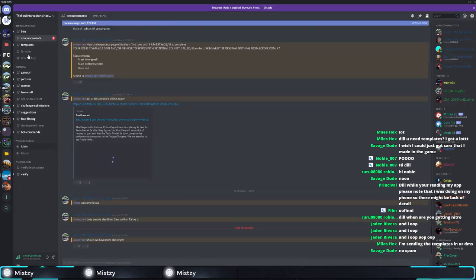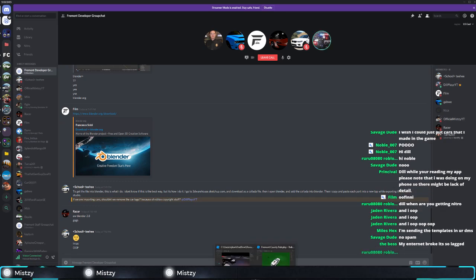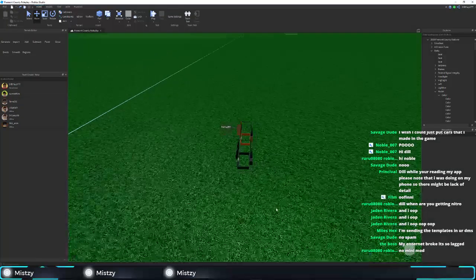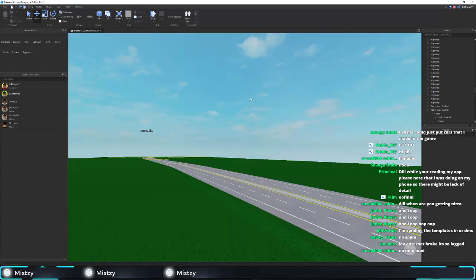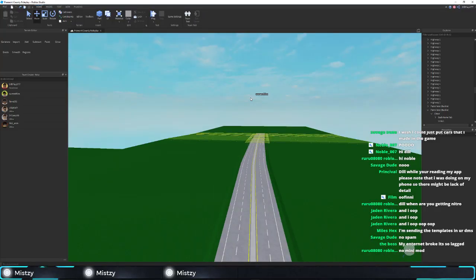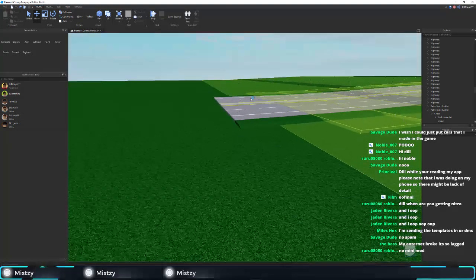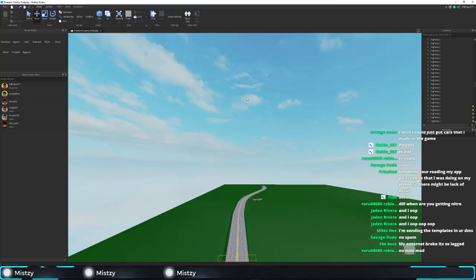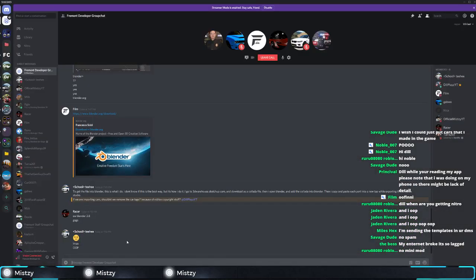I have to open up a suggestion channel, actually — now that I think of it, I think I'll make the server Gucci. So this is gonna be the main road here, like the main highway, and then it'll go into like a town — a farm town, like somebody said link in chat. It's offline again — awesome, just keep going offline. My internet's so bad right now.